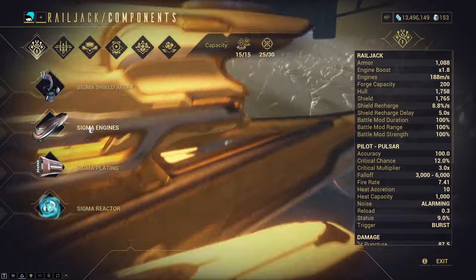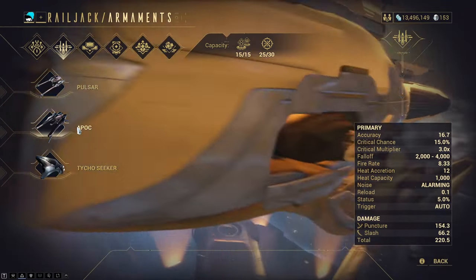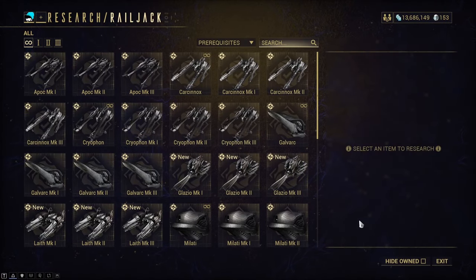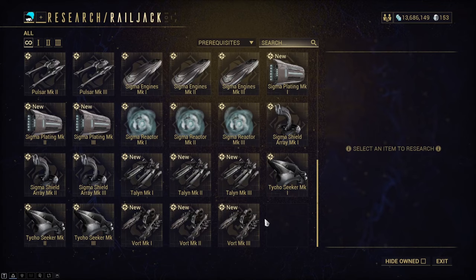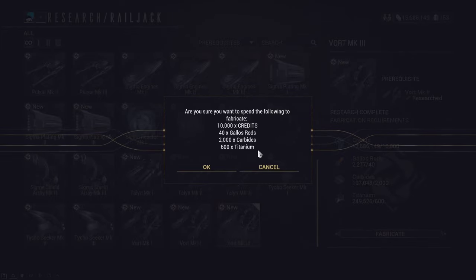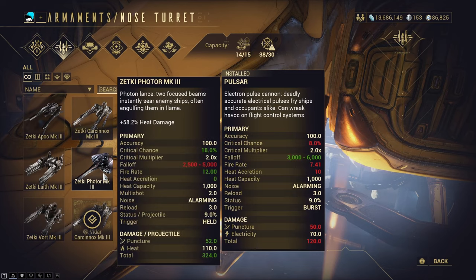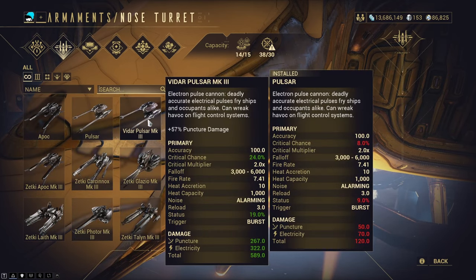By default the Sigma versions of all components are equipped, and the Zetki, Pulsar and Tycho Seeker are equipped for your armaments. There are two ways to get better gear. The first is to build them from the research panel where you have access to better versions of the Sigma parts as well as every type of Railjack weapon in the game and improved ordnances — if you go this route, make sure to save up for the Mark 3 parts. For much better gear, farm them from Railjack missions where you'll be able to farm parts from the three separate houses: Zetki, Lavan and Vidar.